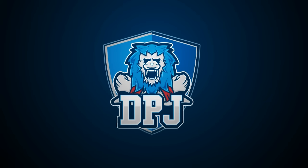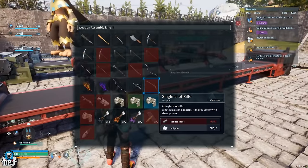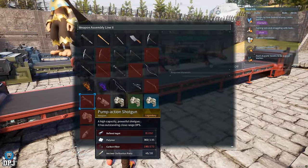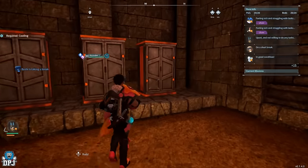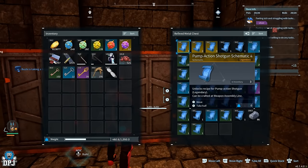So in Palworld, one of the ultimate chases are those legendary schematics. These blueprints, once obtained, offer you the chance to create the very best items in this game in regards to armor and weapons. In this video guide, I bring you 4 incredible ways to farm these schematics, which you can do at more or less any level. So let's go.